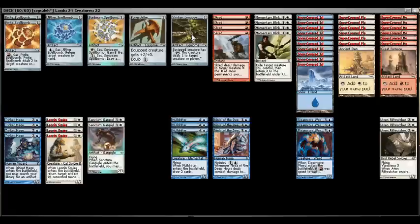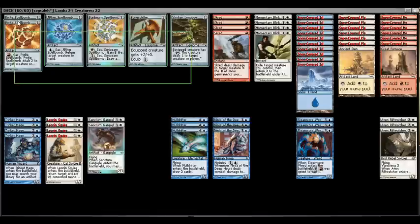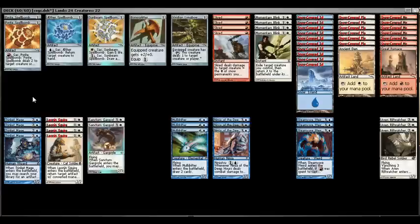This week we're taking a look at a deck labeled simply as 'Cogs' in my file. I don't remember where it came from — it's not something I created — but the concept is that you're running this Cog-based package with all these little one-cost artifacts. You can tutor them out with full copies of Trinket Mage, and there's great interaction with Leonin Squire. It's a three-color control deck that uses artifacts, card drawing, and Momentary Blink.